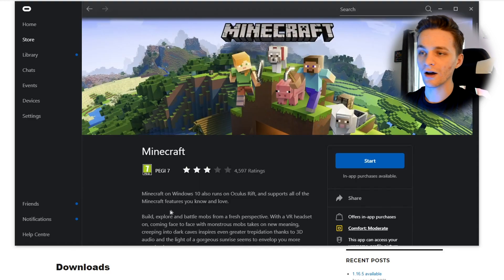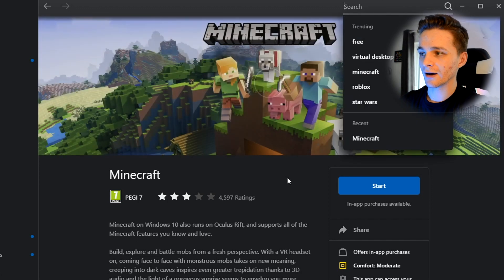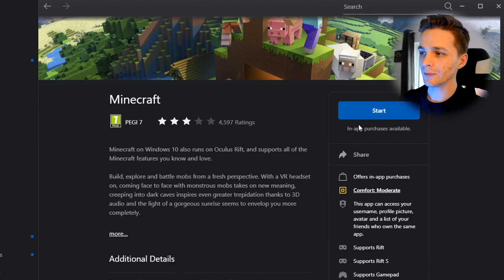If you're interested in playing Minecraft Bedrock instead of the Java edition, you can go over to the Oculus Quest store. Just search up Minecraft - it's actually one of the top trending searches. Go to the page, and it's actually free to claim if you already have Minecraft Bedrock, which is Minecraft Windows 10, already installed on your computer. Click Free or Start and you're able to launch Minecraft Bedrock in VR with your Oculus Quest 1 or 2.